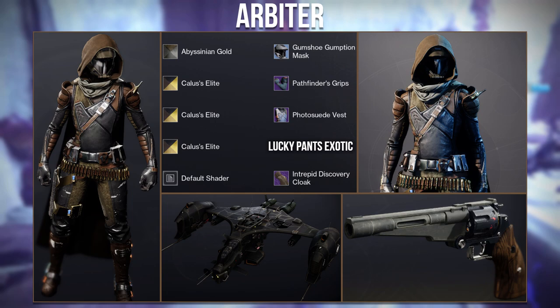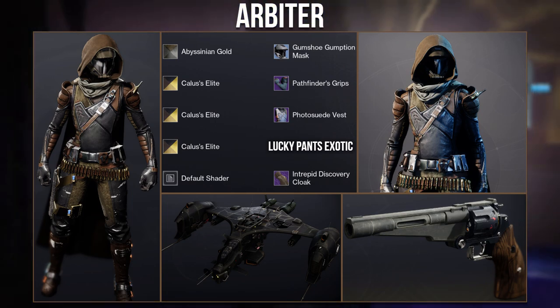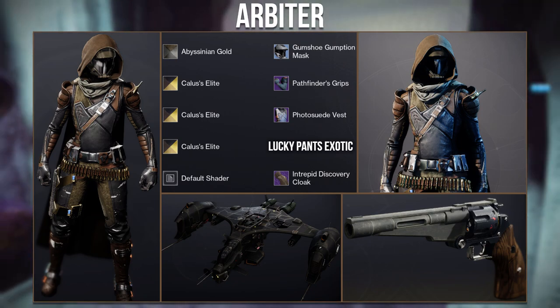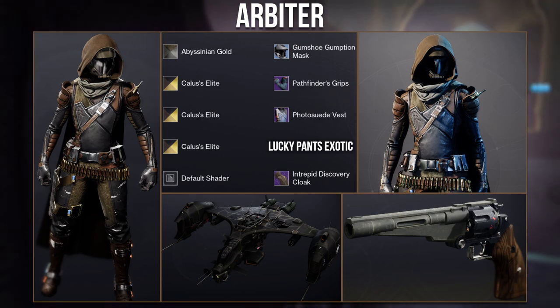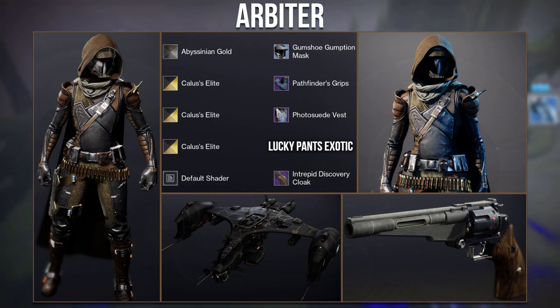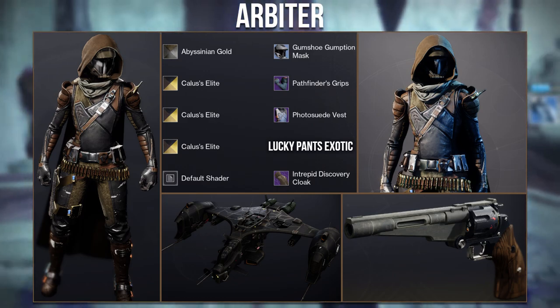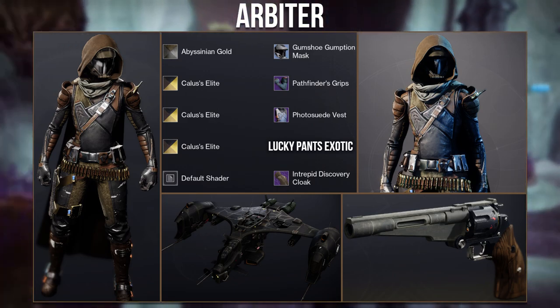For anyone looking for a Lucky Pants set, here's one from Arbiter. They used the new Photo Suede Vest and Gumshoe Gumtion Mask. These pieces blend so well with the Pathfinder grips and the Intrepid Cloak. I love how they shaded the set, giving a darker brown look that matches well with the hand cannon and ship they've shown. Really good job, Arbiter.